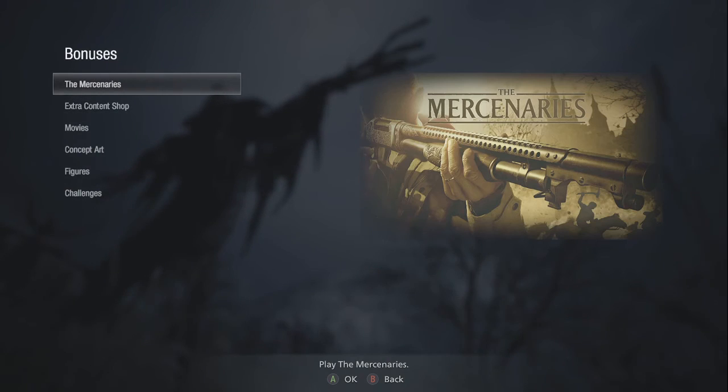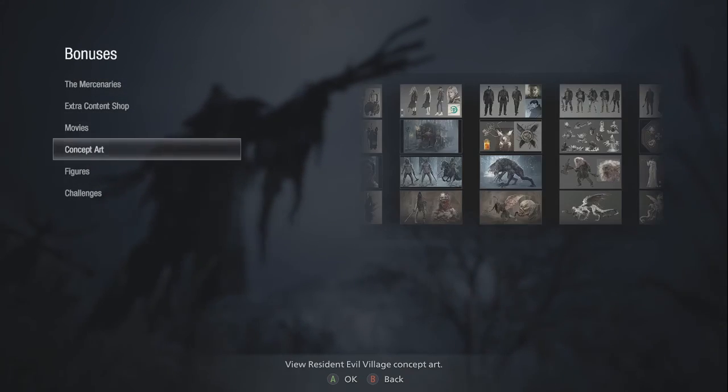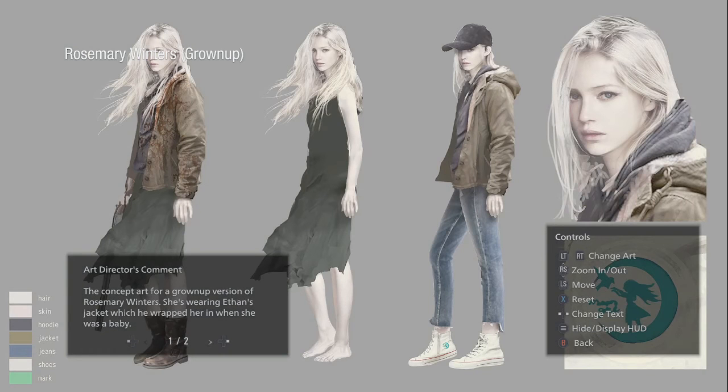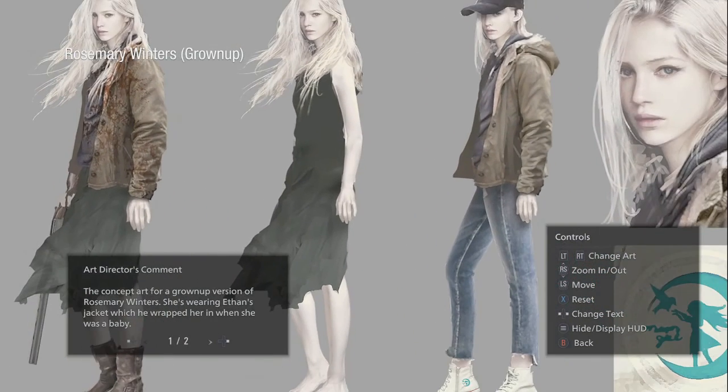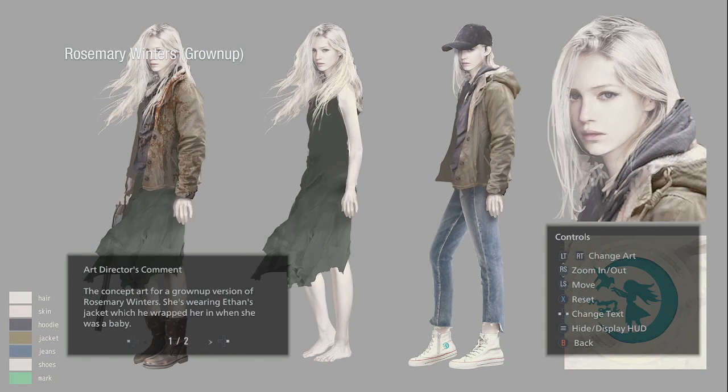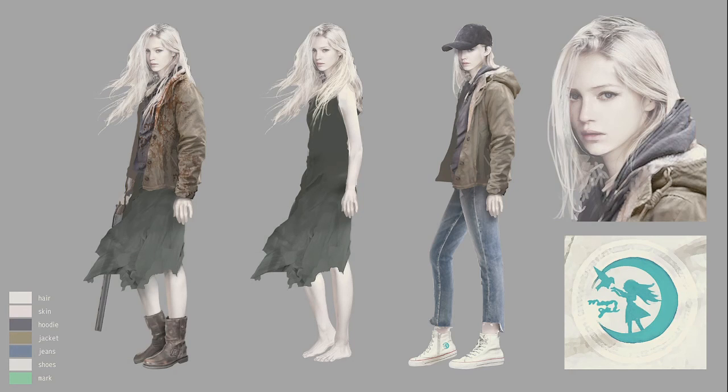Oh look at this — play the mercenaries! We're gonna do that in a little bit. Let me take a look at the figure screen. Oh wow — you can zoom in, zoom out, reset, move. Wear Ethan's jacket — oh yeah, I didn't notice that. Change text — oh okay. I'm curious about what power she has. Oh, we can hide the menu — there you go, perfect, that's better.